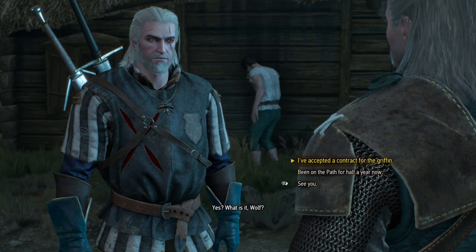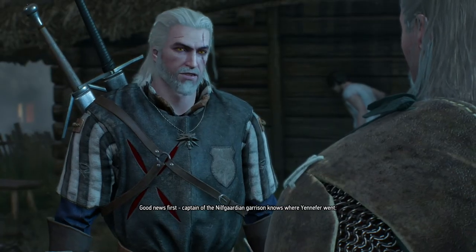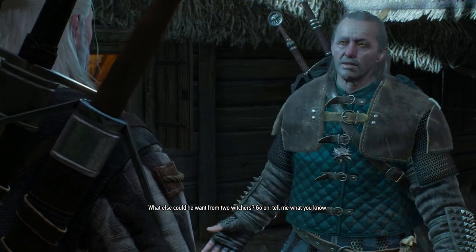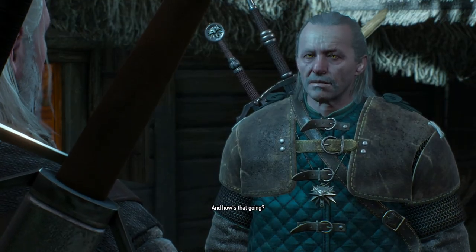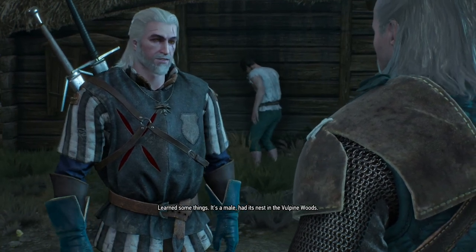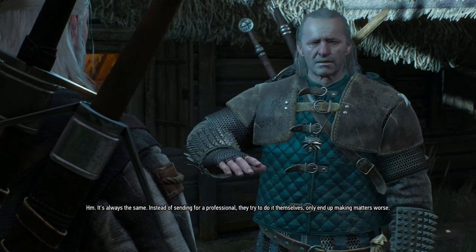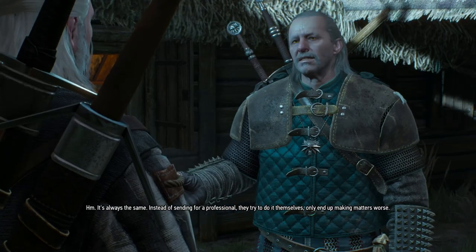I'm done. Got good news and bad news — good news first. Captain of the Nilfgaardian Garrison knows where Yennefer went. And the bad news is that we have to kill the griffin for him. What else could he want from two witchers? Griffin's abandoned its lair, gotta make a lure, set a trap. We got everything and learned some things. It's a male, had its nest in the vulpine woods. The Nilfgaardians burned the woods down, killed its mate, smashed their eggs. Instead of sending for a professional, they try to do it themselves and only end up making matters worse.